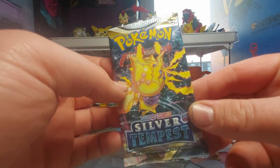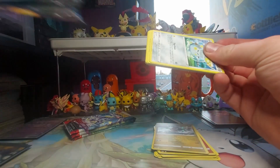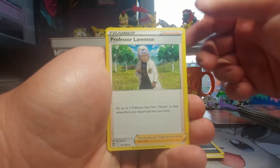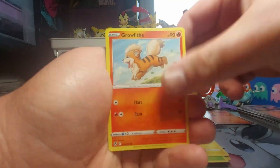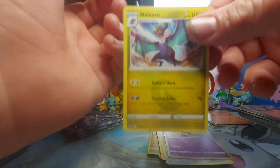We're going to go into our Silver Tempest here. One, two, three, four to the front. We get Lightning Energy, Toxicroak, Professor Laventon, Moltres, Togedemaru, Petilil, Pikachu, Growlithe, Klang, Meowstic Reverse, and a Noivern non-holo rare. So two packs, no hits so far.